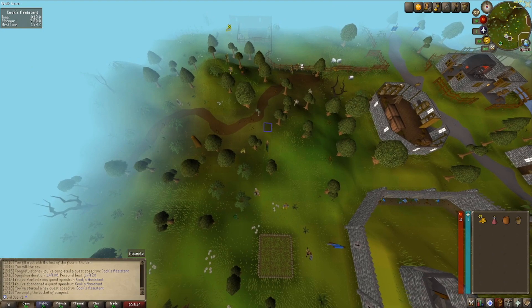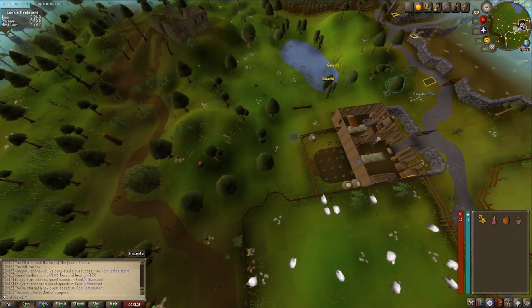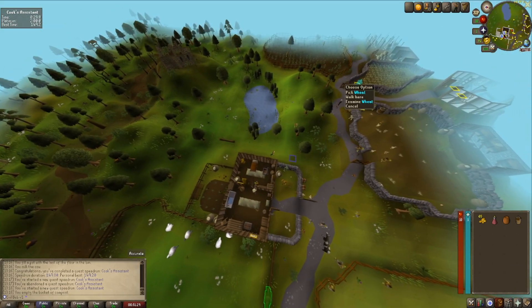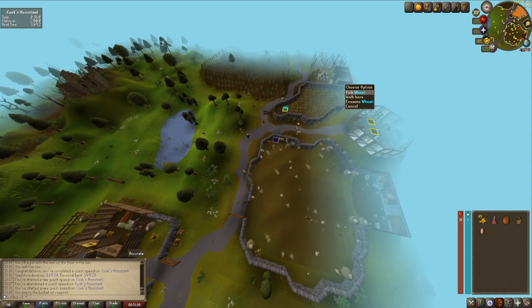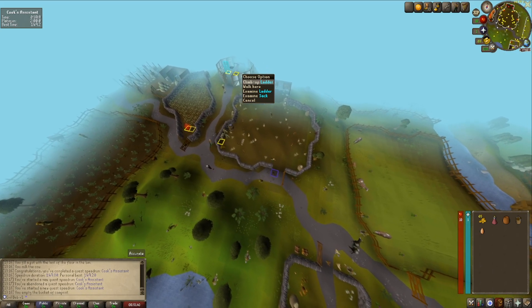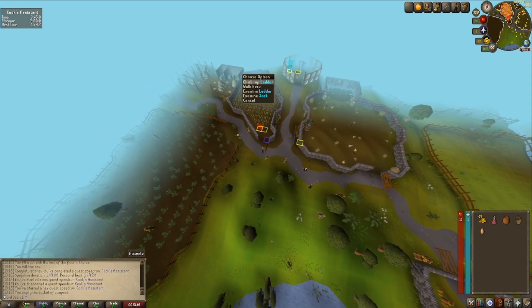Head north towards the egg and the wheat field, collect the egg. As soon as the egg appears in the inventory, click the wheat. As soon as the wheat appears, click climb up the ladder.